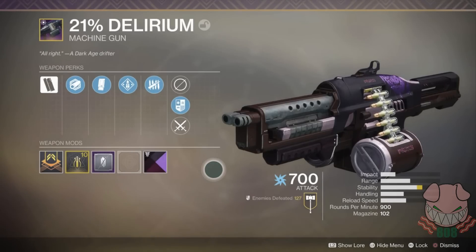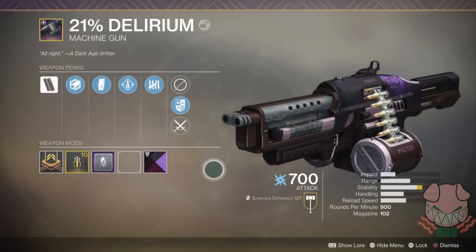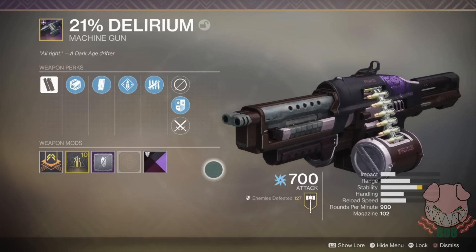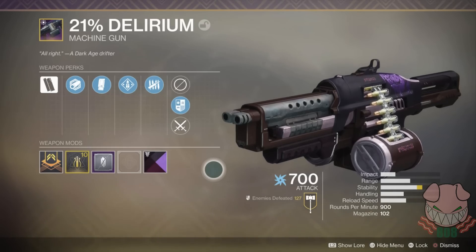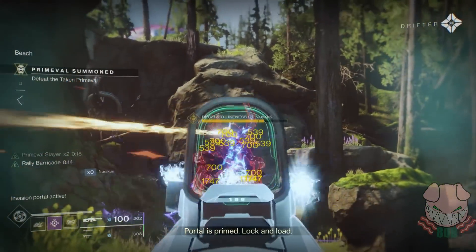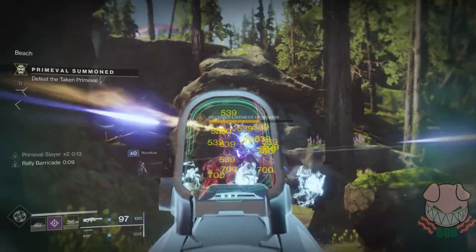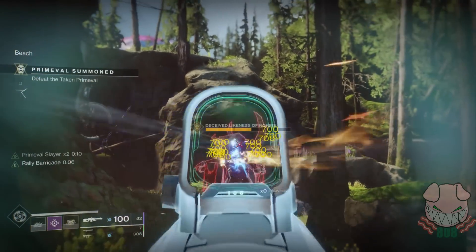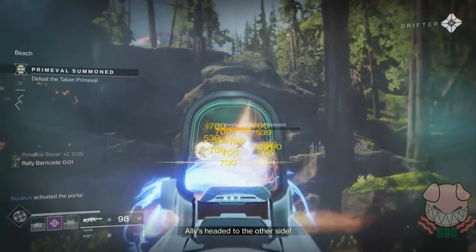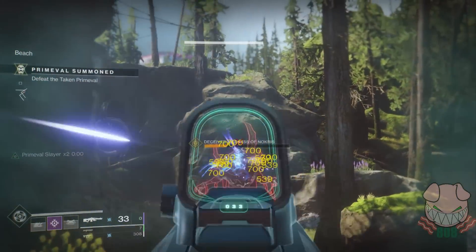Moving on to our heavy slot, we have two options. The first is 21% Delirium, Gambit's pinnacle weapon from the current season. To begin the pinnacle quest, speak to Drifter in the tower. What makes this gun stand out are its perks, Killing Tally and Overflow. Killing Tally provides a damage buff for each enemy slain, stacking up to three times and only being lost on reload or weapon swap. Overflow causes the magazine to increase to 200+ rounds when picking up special or heavy ammo. Boss Spec is the recommended mod, allowing this weapon to do significant damage to bosses while remaining a threat to all enemy types, including invaders.